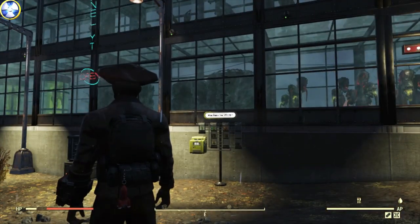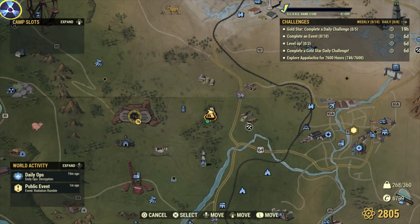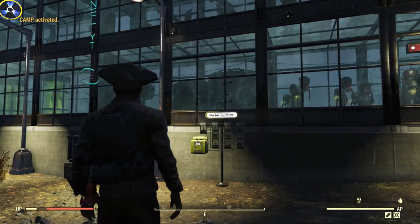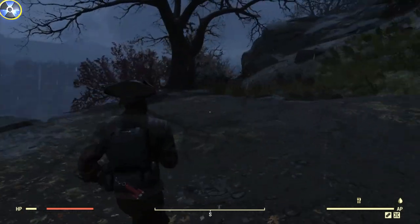What I like even better than that is the new option of having two different camps on one server. Well, not at the same time — you pick between them. This is how you do it: press down the D-pad. You'll be greeted with a little drop-down menu in the top left-hand corner. Click on camp 2 and your first camp will disappear.